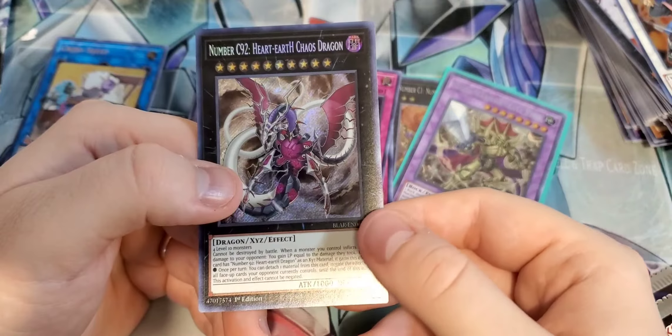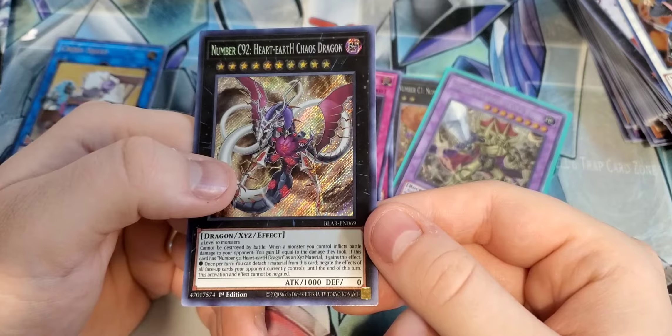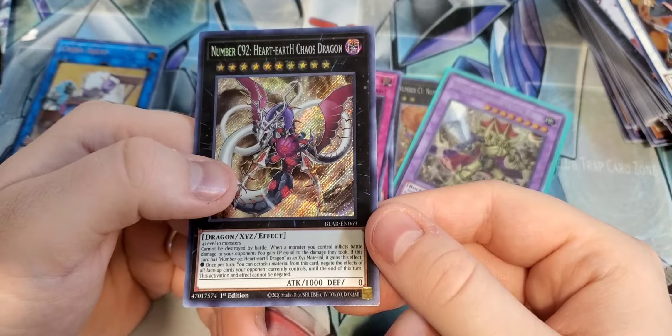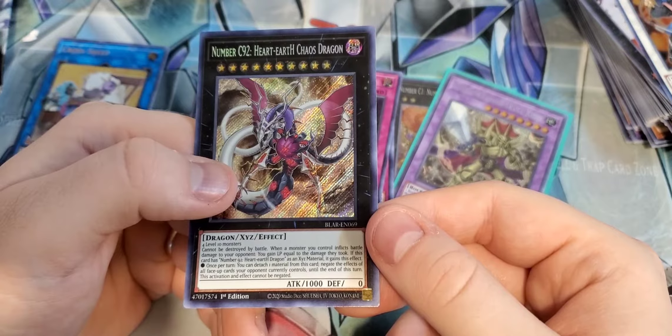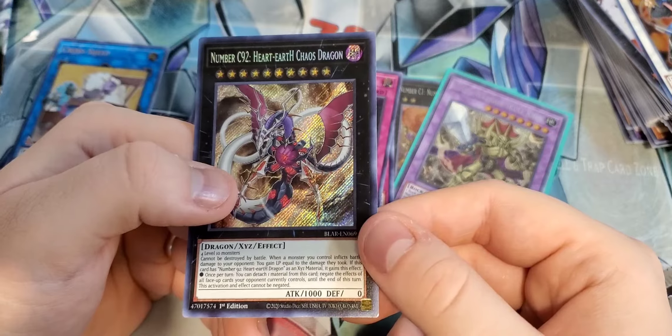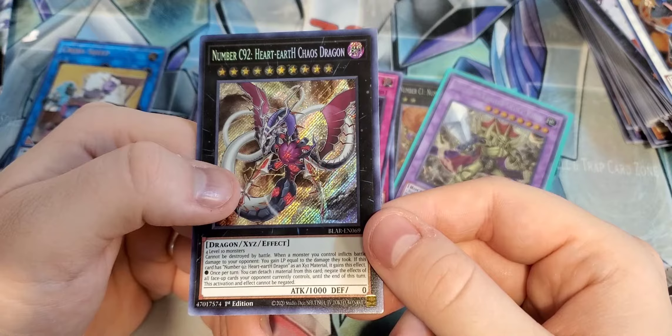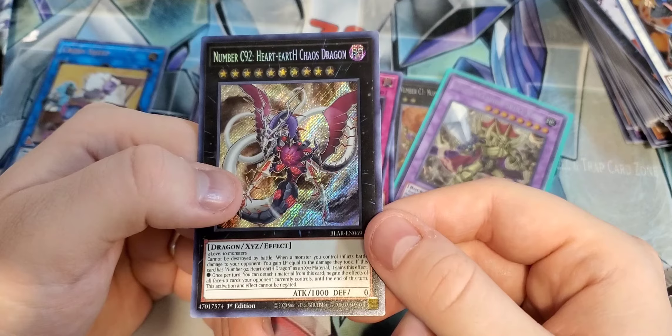Winged Dragon of Ra getting some nice support in here. I'm pretty sure Winged Dragon of Ra has some new support coming up in one of the new sets, so it's going to be cool to see Ra shine for once. Goyo Defender — cool card. Artifact Sanctum — awesome reprint. Definitely one of the reasons you should pick this up is for these Artifact Sanctums.